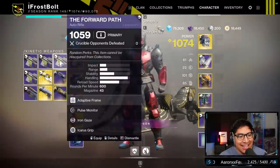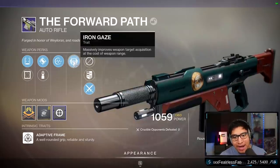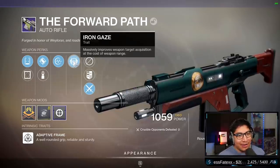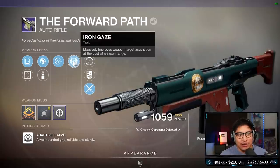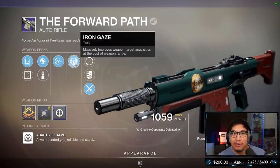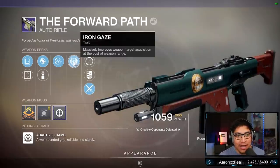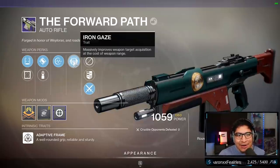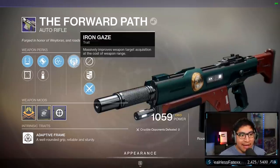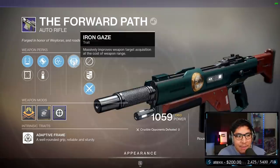The next perk is called Iron Gaze — it massively improves weapon target acquisition at the cost of range. It's a new perk, maybe there's something cool or hyped about it, but losing weapon range is interesting. Usually I would think range is associated with target acquisition, bullet magnetism, and the hit cones — making sure your shots register and you don't get ghost bullets. Here they're separated: you get increased target acquisition but lose range. Looking at it on paper, I'm gonna say it's probably a trash perk — I don't want to lose range on my weapons, especially an auto rifle.